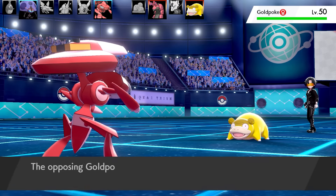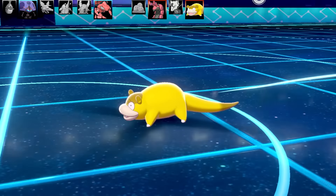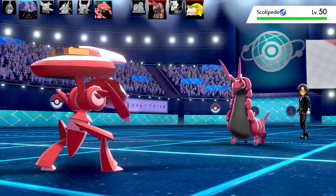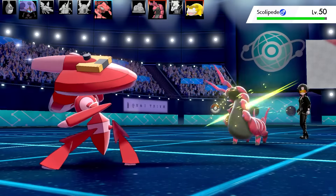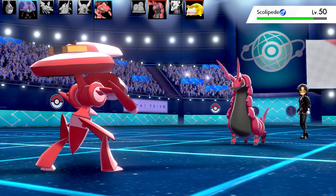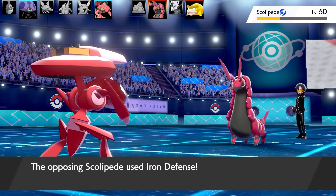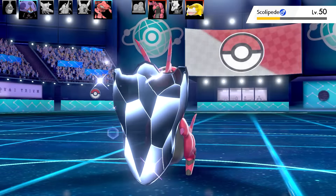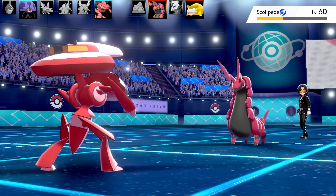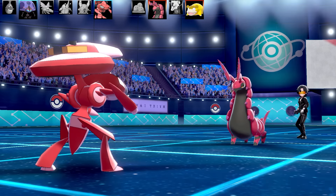To counter that I'm going for Fury Cutter, which gets exponentially more powerful the more I use it. Even if Slowpoke keeps using Slack Off, I'll eventually take it out. I'll take some Whirlpool damage but it's okay. They swap Slowpoke out for Scolipede - okay, I think I know what they're doing. Fury Cutter does excellent damage even through the resistance. Scolipede uses Protect, so I Fury Cutter again - then they go for Iron Defense.